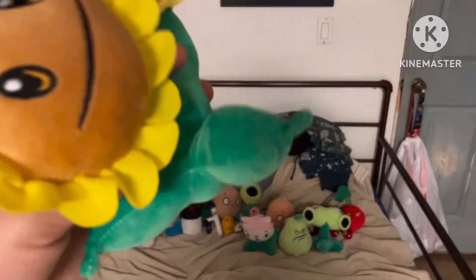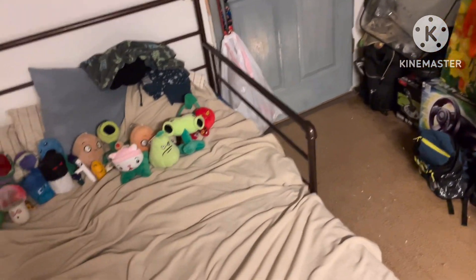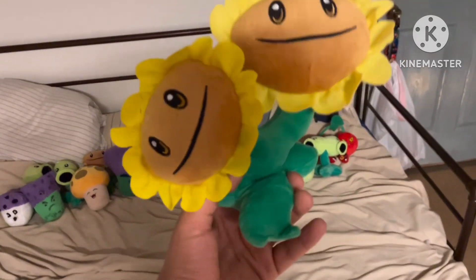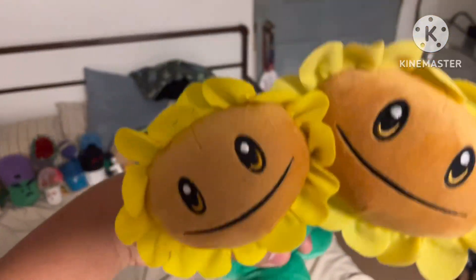We got Twin Sunflower. She's not technically a Plants vs. Zombies pool plush but she is a premium plant in the first game, so I'm including her here. She's a pretty nice plush. Should I make the two sunflowers have different voices — one with a deep voice, one with a high pitch? Let me know in the comments.